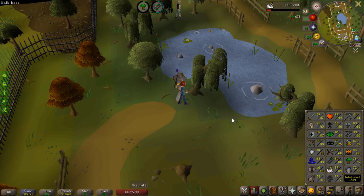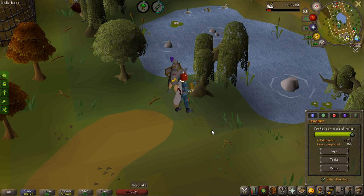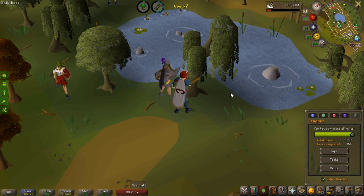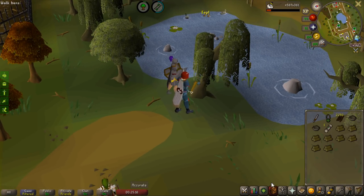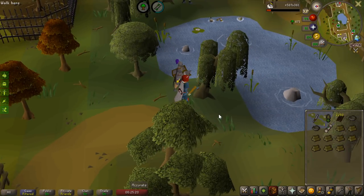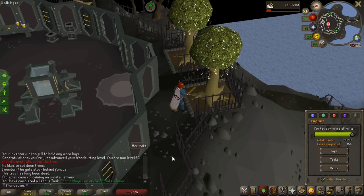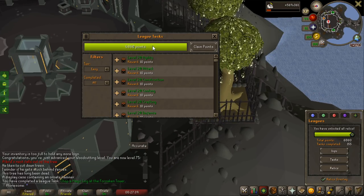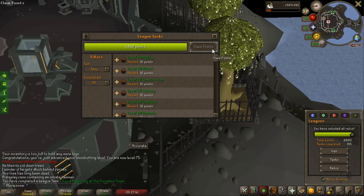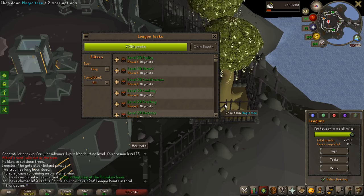I actually just got 75 woodcutting from getting these arrow shafts. That is a huge level because that means I can now cut magic trees. There is a task that gives 100 points where you just cut one magic tree at the Forsaken Tower. I'm going to get some arrow shafts and do that task, then claim my points because I haven't claimed in a bit. That's the magic log chopped at the Forsaken Tower. Let's claim all the points — this will for sure get me over 7k. 7,260 — and 400 league points!